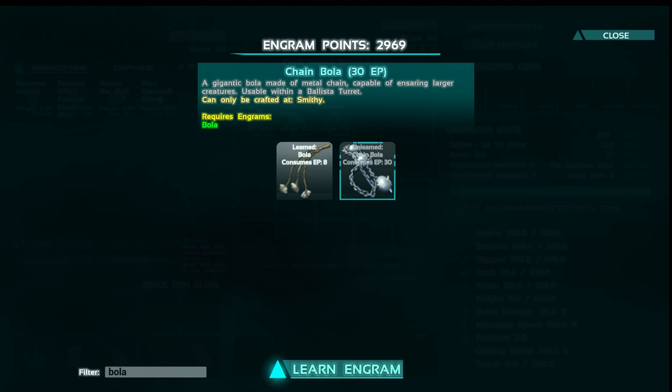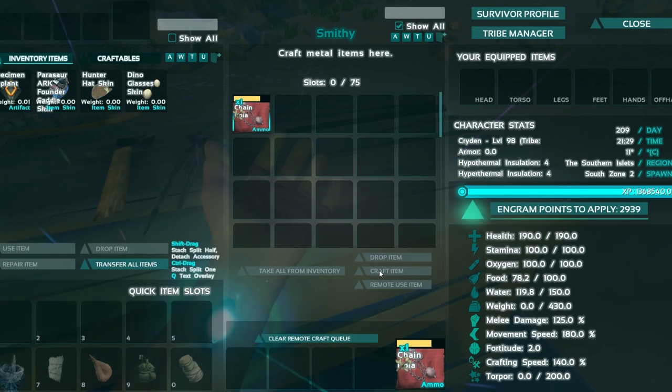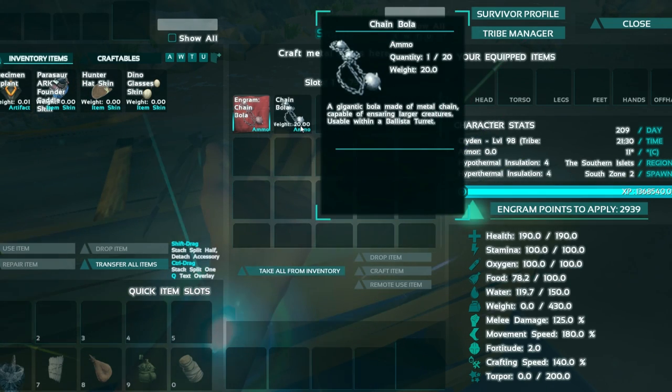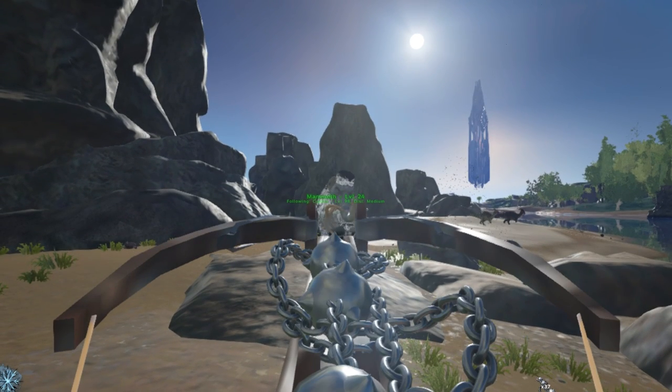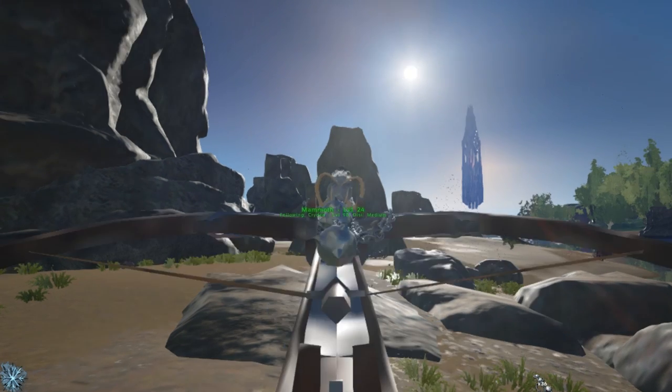It unlocks at level 45 and is crafted in the smithy. It requires 65 metal ingots, 10 cementing paste and 2 obsidian to craft. It basically prevents a creature from moving for about 15 seconds, after which it can't be trapped for 10 seconds.